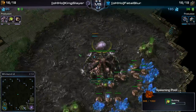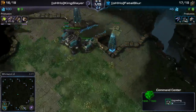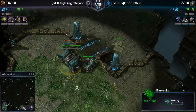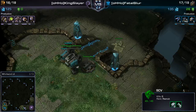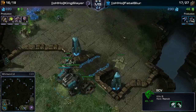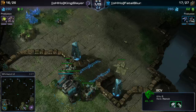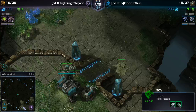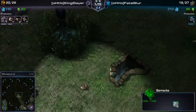Hatch first into spawning pool — super standard. Standard for Fatal as well, getting that gas. He's going for a Reaper, which is always exciting and always a little dangerous for players that aren't super on top of their macro. In the middle to lower leagues, Reaper can do more harm than good. The pro players use it for great scouting and light harass, but when lower-level players try to emulate that, the micro can actually hurt their macro more than it hurts the Zerg.